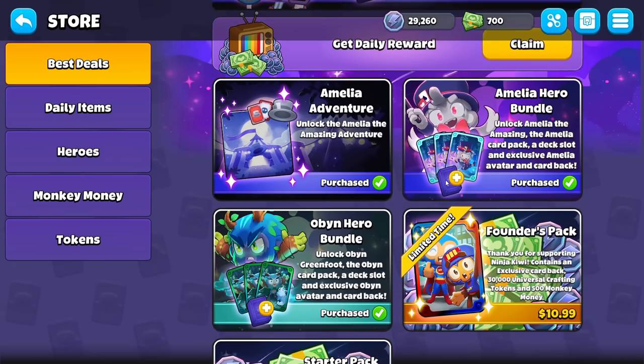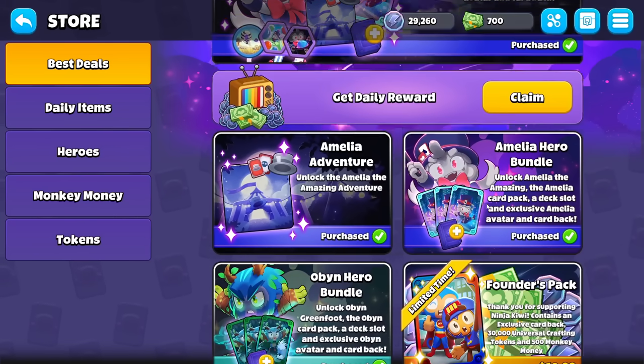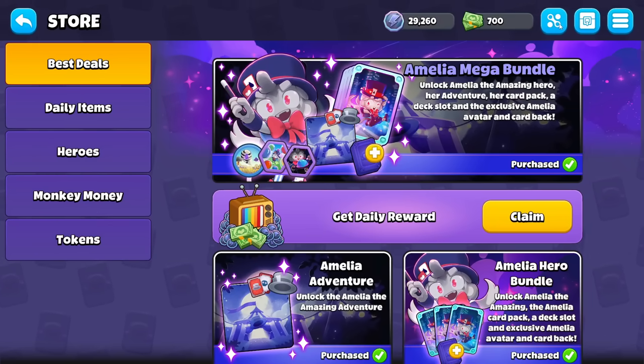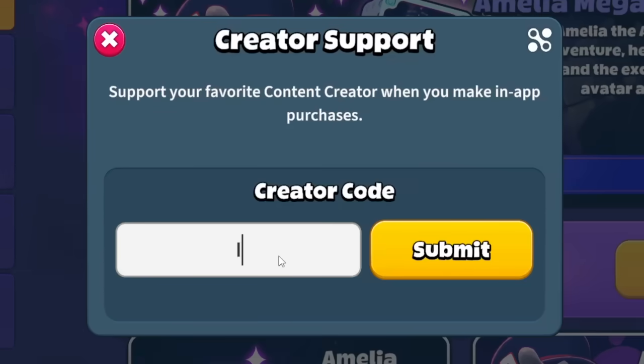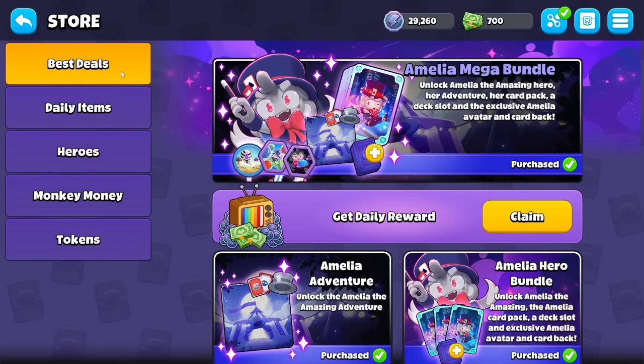If you do want to speed up your progress and unlock Amelia immediately, you can just go ahead and get it from the shop. And if you do that, I'd appreciate it a lot if you used the creator code ISAB — not necessary, of course, but much appreciated if you want to support what I do here.